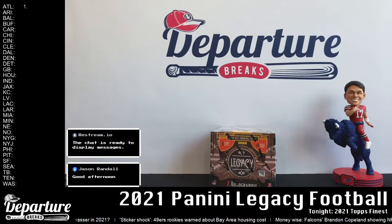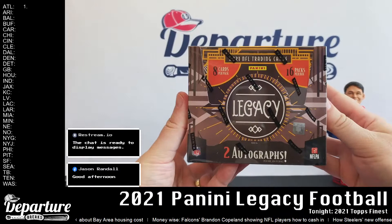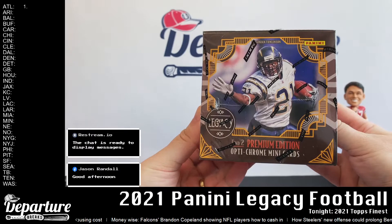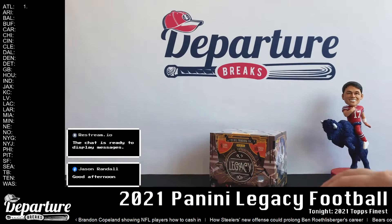Hey Jason, hey everybody else, good afternoon. Let's crack into some football. Just adjusting my lights here — I want some lighting on the set but I also don't want to bake up here. 2021 Panini Legacy: two autographs per box, eight cards per pack, 16 packs per box. Find two premium edition optichrome mini cards in here, and if we're lucky maybe we'll find a rip card — they're called 'Dare to Tear' — but those are pretty rare.